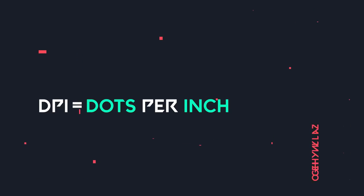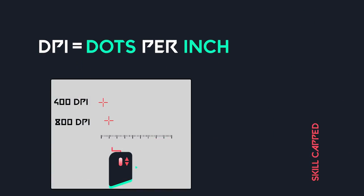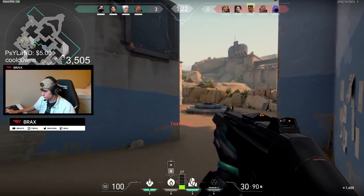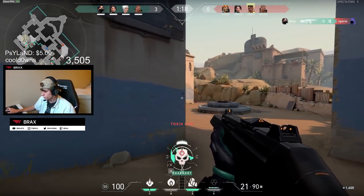DPI stands for dots per inch, and is a measurement of how sensitive a mouse is — the higher a mouse's DPI, the farther the cursor on your screen will move when you move the mouse. There aren't any competitive advantages to having a higher DPI; in fact, most of the best FPS players in the world play with low DPI settings.